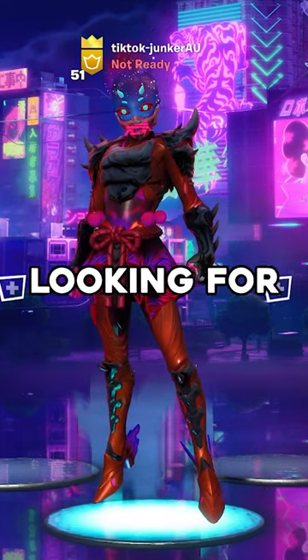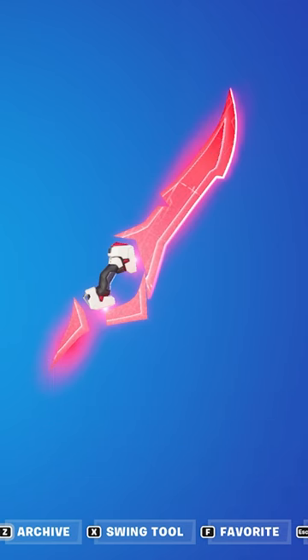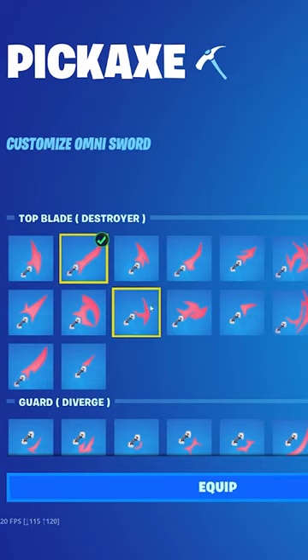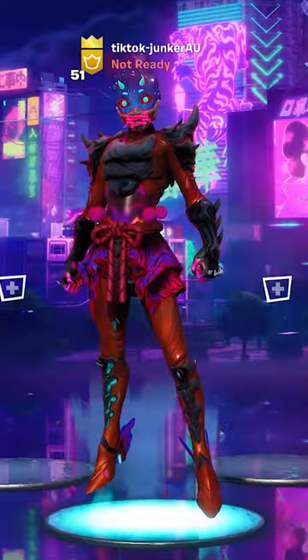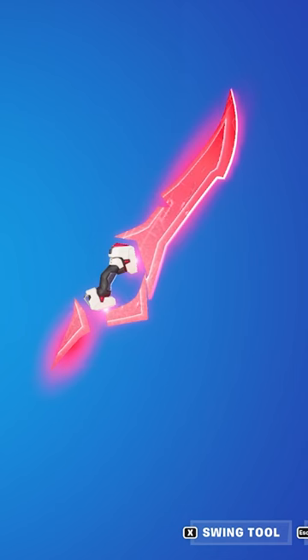If you don't have the Leviathan Axe and you're looking for something similar, don't worry, I got you. So this is the Omnisword. You got this from Chapter 3 Season 2, and it has a bunch of customizable styles if you did the challenges. And if you have a particular set of these, you can make a setup that looks exactly like the Leviathan Axe.